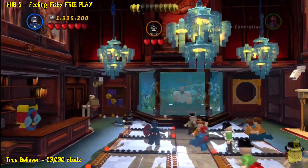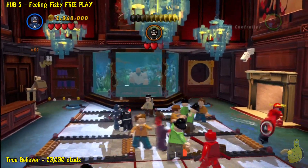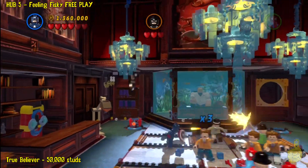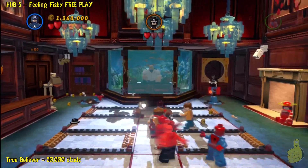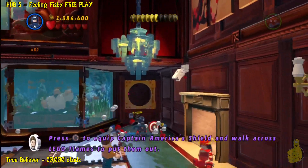Bullseye comes out. You do need the shield to reflect his bullets. Basically he runs out, you smack him, and he cowers back to his turrets. We'll go ahead and aim our shield at him. One down, one to go.